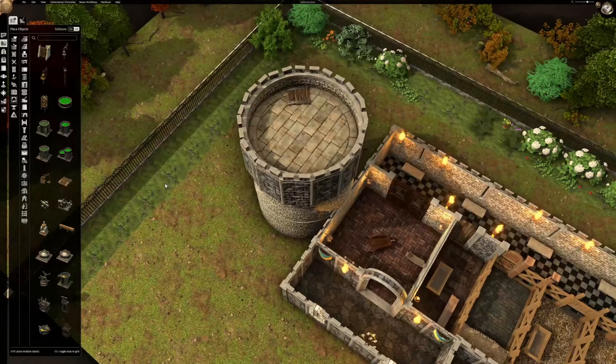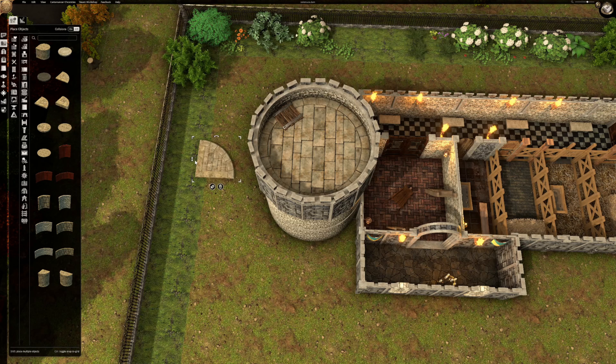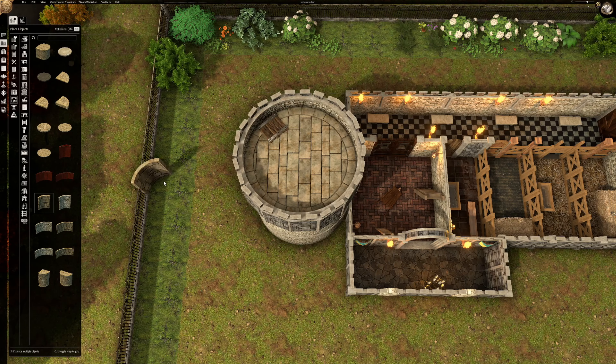I'll go in last, you go. I start crawling in. So you go into the space there. Do you see anything? Look, look, look, yes — make a perception check. Natural 20! Yes! Nice. 15 dudes right there.